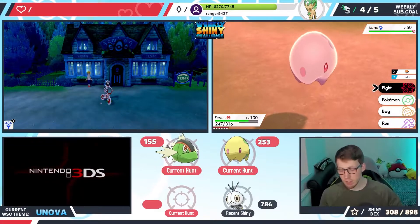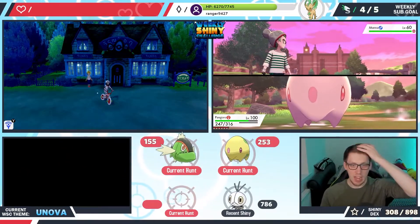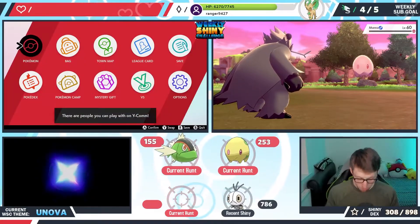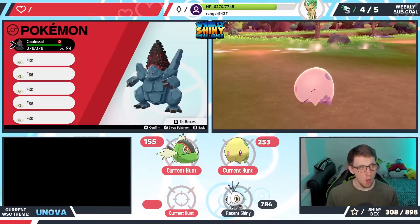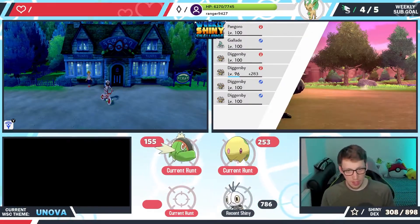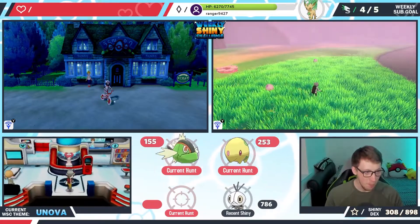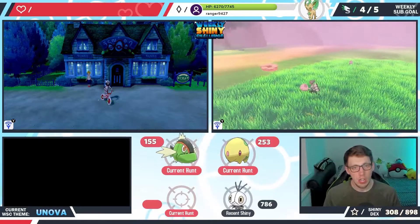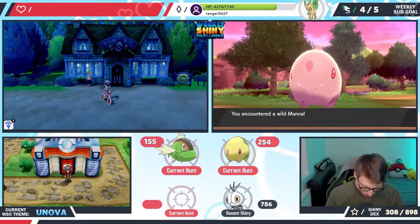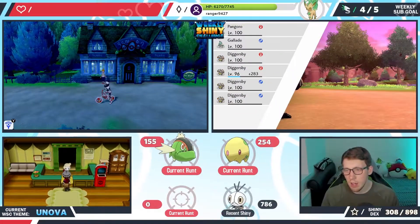Alright, let's get ready for our next hunt! Since we managed to snag our little scatter bug super quick, we can now do a new hunt. I thought, let's hop into X and Y and do some good old Friend Safari — it's been a hot minute since we've done that. I'm gonna fly my way over to Kiloude City and we're gonna do just that. I'm very excited!